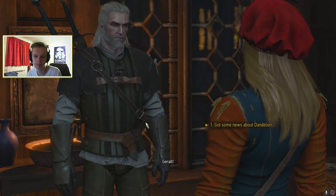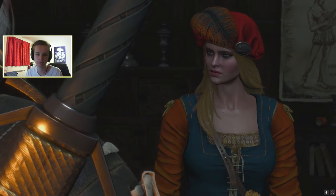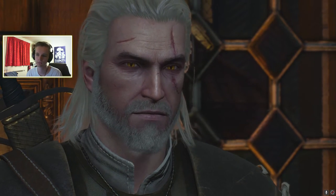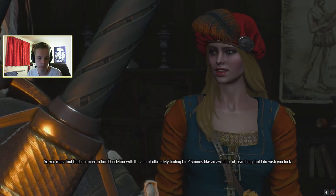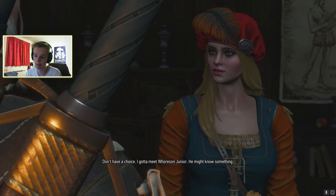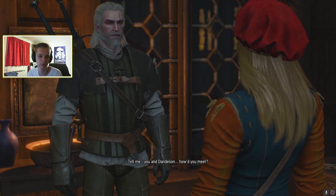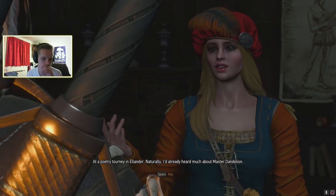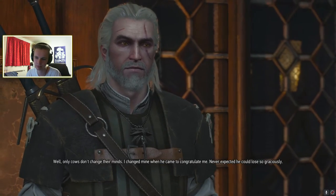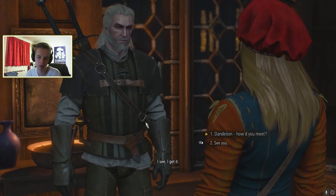Don't worry, we'll pull them out - Triss has an idea. All we gotta do is find Dudu. So we must find Dudu in order to find Dandelion, with the aim of ultimately finding Ciri. Sounds like an awful lot of searching. I gotta meet Horson Jr - you might know something. You and Dandelion - how did you meet? At a poetry tourney in Elendor. Let's see her later - take care now.